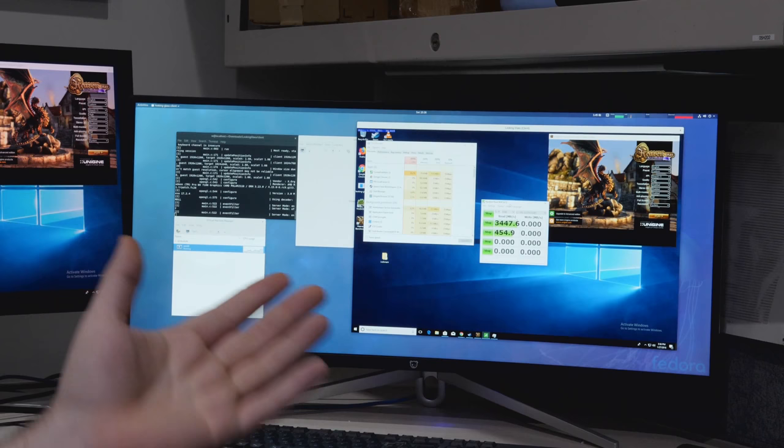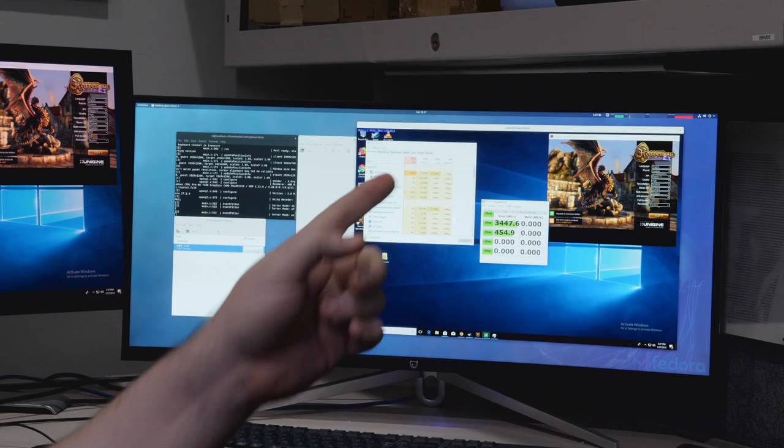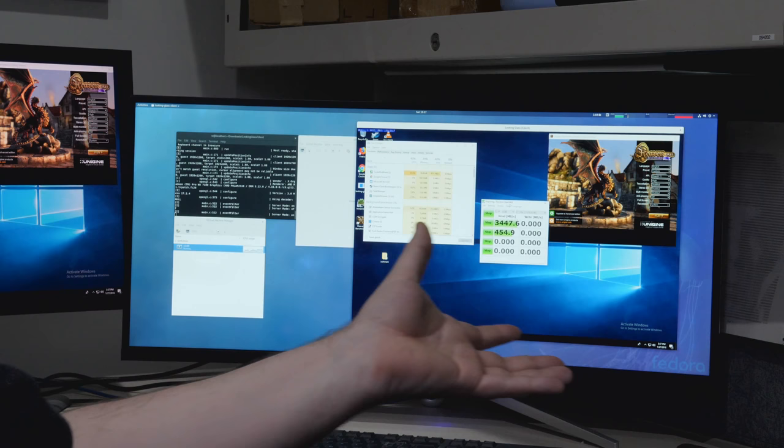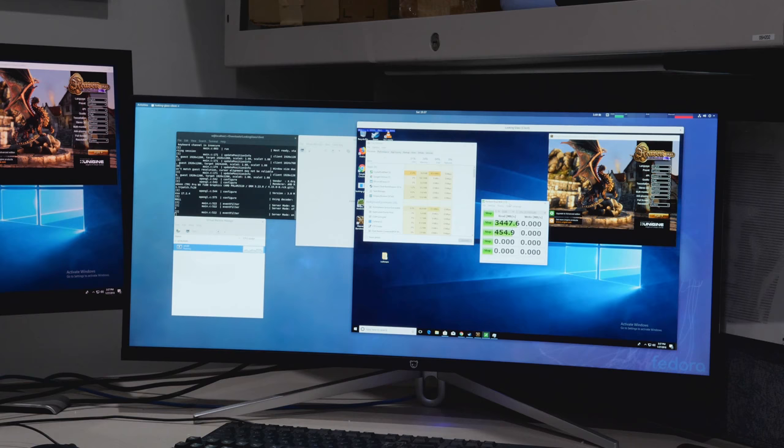This is a 1950X. So this is about what you would expect from a Samsung 950 Pro or 960 Pro - this is the 1TB version, so about 3.5 GB per second.